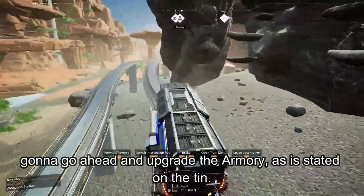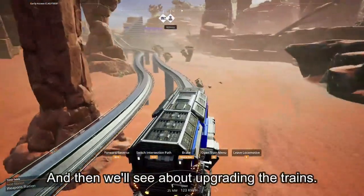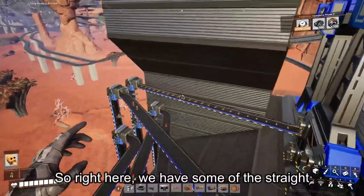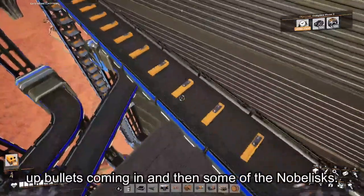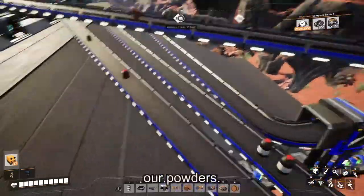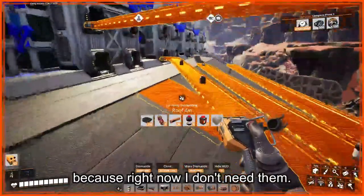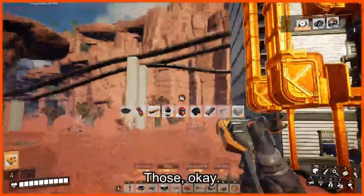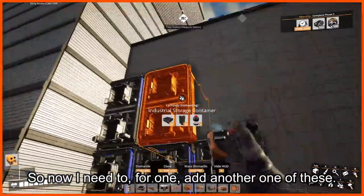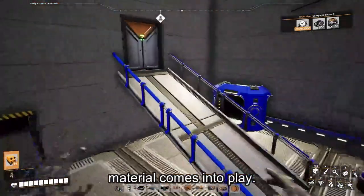Pretty quick plan for today. Gonna go ahead and upgrade the armory as stated. Right here we have some of the straight-up bullets coming in and then some of the nobelisks. Down here we have all of our powders. I'm just gonna get rid of all of these belts because right now I don't need them. So now I need to add another one of these, and that'll be where our sixth material comes into play.